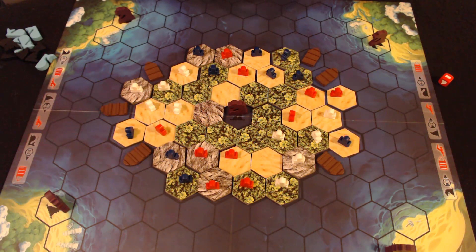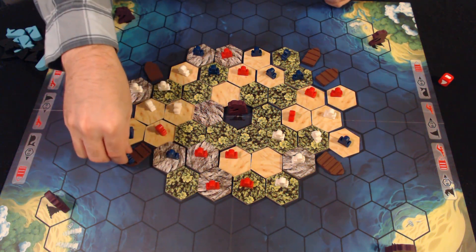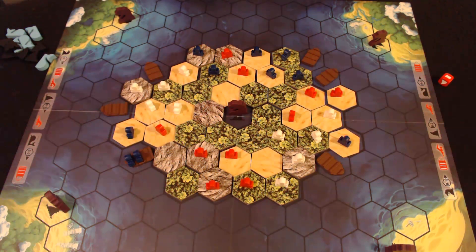The first thing you would do on your turn is use a tile if you have one. At the beginning of the game, no one's going to have any tiles, so that's kind of a moot point. After that, you would move your figures — you can move three times. That can be all one figure, or it can be multiple different figures one space each. For example, you could go one, two, three. And that's his turn. Then he would flip over a tile.